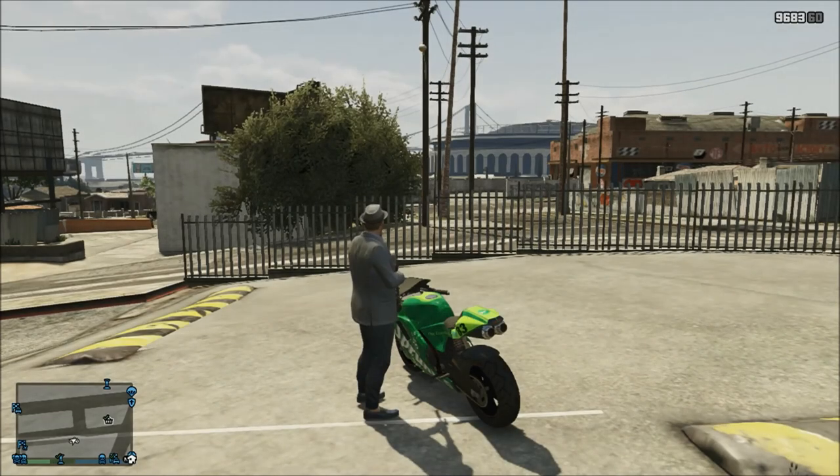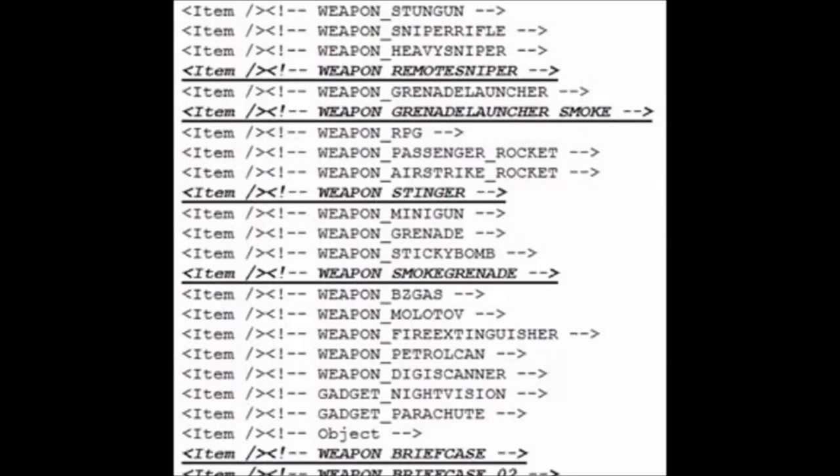These are found within the coding of GTA 5, and you can see here we've got a long list of weapons — these aren't all of the weapons, just some of them. At the top we've got the stun gun, the sniper rifle, the heavy sniper rifle, and the ones highlighted in bold are the ones we don't have in the game. Those highlighted in bold are: the remote sniper, the smoke grenade launcher, the stinger, the smoke grenade, weapon briefcase 1, and weapon briefcase 2.